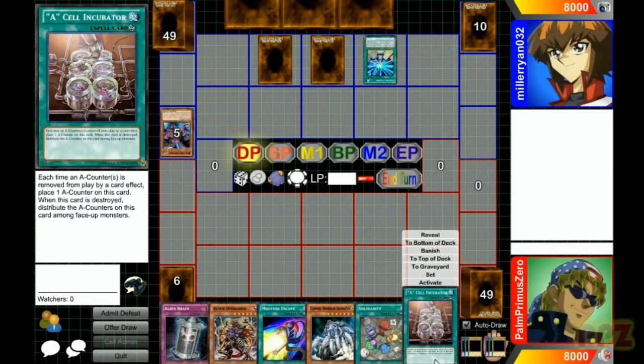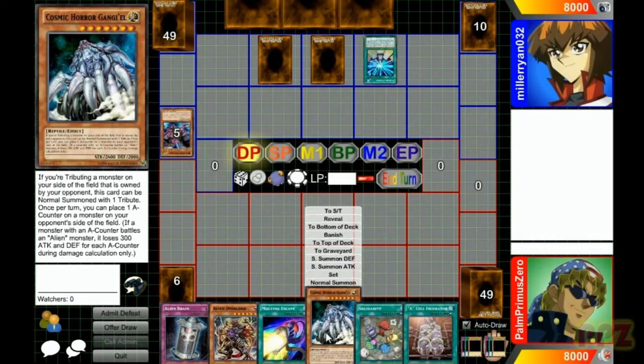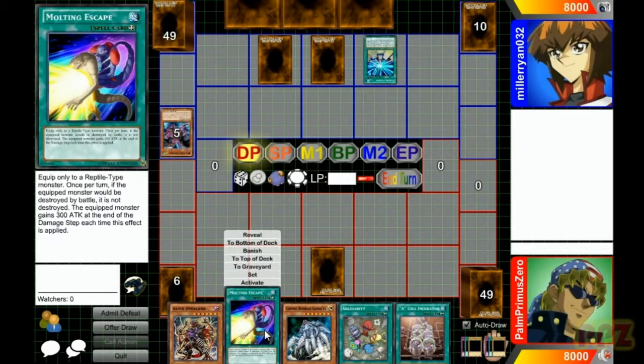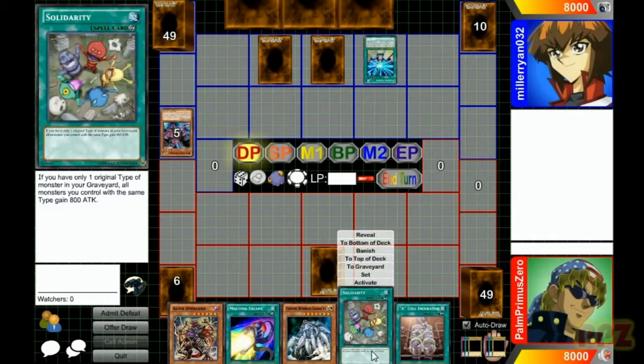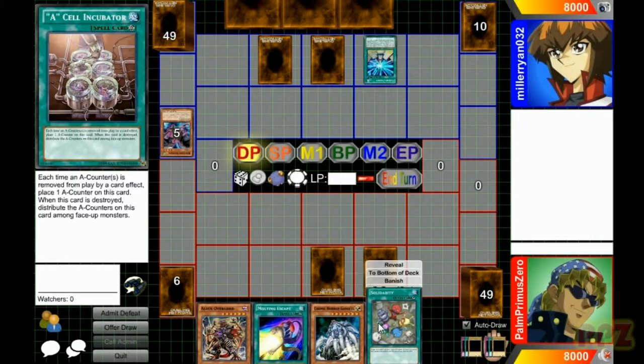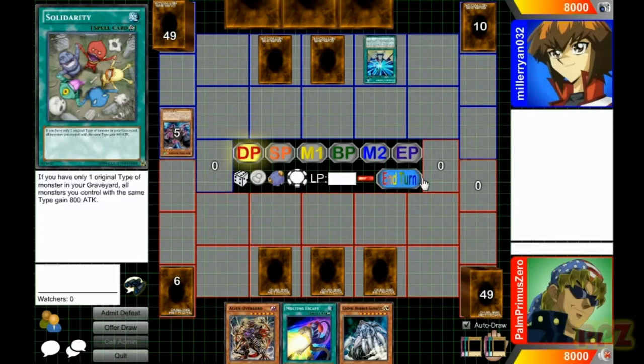Each time an A-counter is removed from play, place one A-counter on this card. When this card is destroyed, distribute A-counters among face-up monsters. If you're tributing a monster on your side of the field that is owned by your opponent, this card can be normal summoned with one tribute. Okay great, I can't do anything. Activate only when a reptile monster you control is destroyed by battle — your opponent's attacking monster is sent to the graveyard. If your opponent's attacking monster is sent to the graveyard, take control of it and treat it as a reptile-type monster. Alien Brain — that's pretty cool. But basically I can't really do anything, so I'm gonna call his bluff and just put a whole bunch of cards down to make him think I have something good.